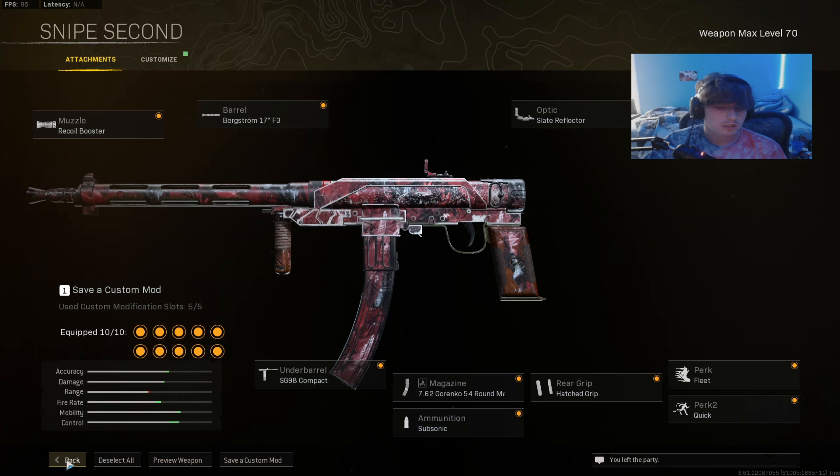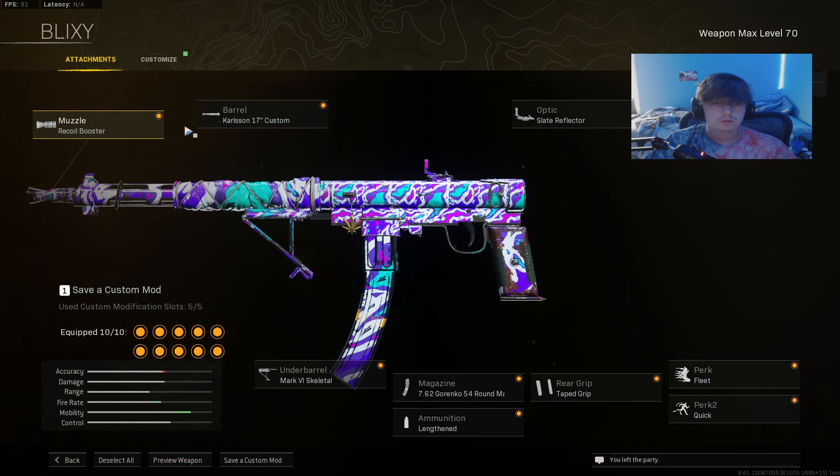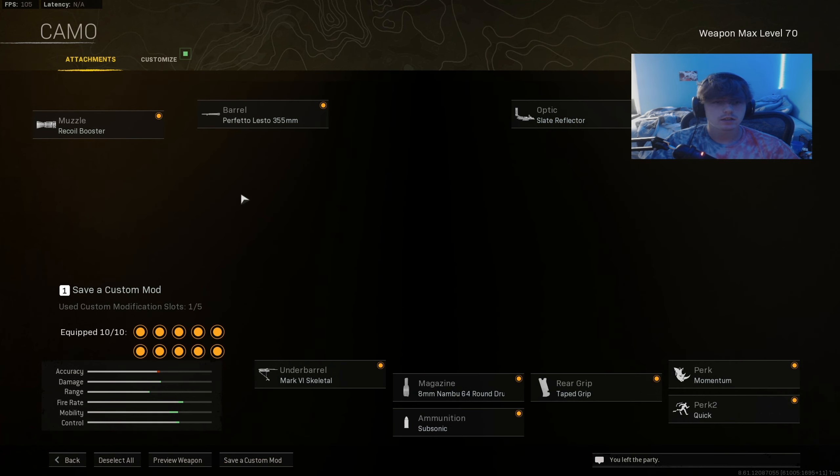For a strictly movement build on the Blixen, we have the Carlson barrel, Remove Stock, Fleet, Quick, Taped Grip, Lengthened, and the Mark VI Skeletal. I would recommend using Subsonic though.